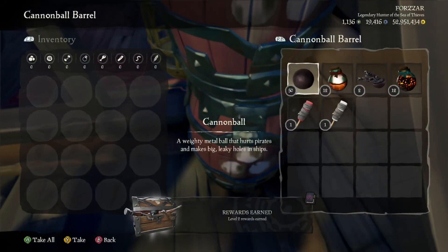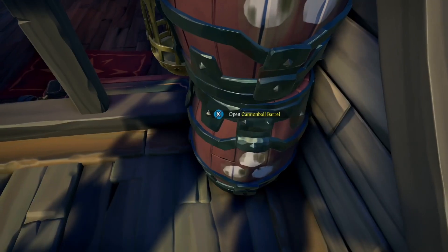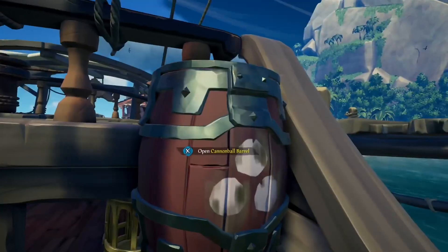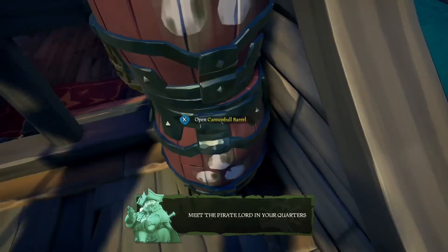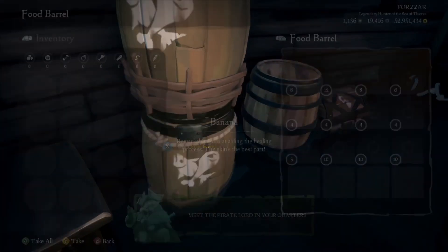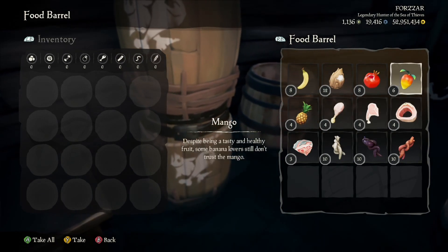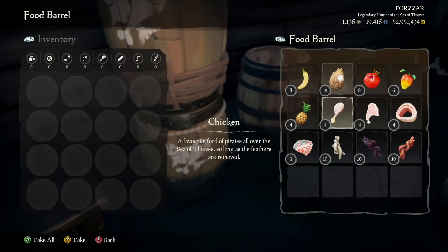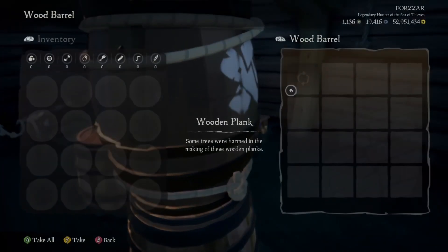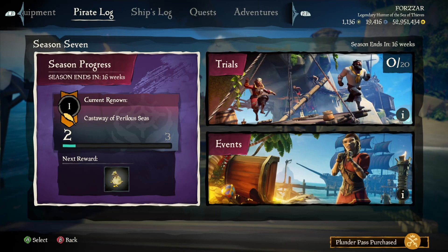For the cannonballs and fruit, these will be found in the bottom barrel — as you can see there's 50 there instead of the normal 20. Here you'll find all the Captain's voyages this ship has to offer — all that's left to do is choose your next adventure. Lastly, I will be showing you the contents of the new Season 7 Plunder Pass.